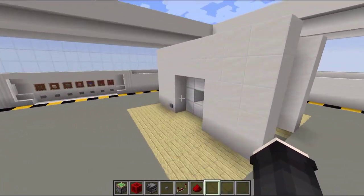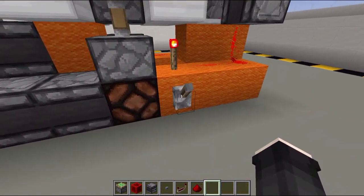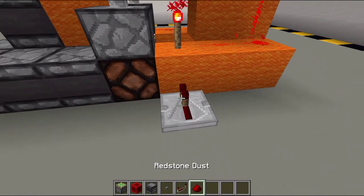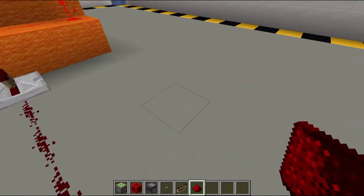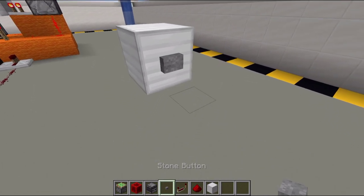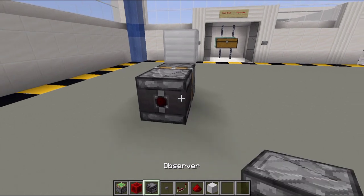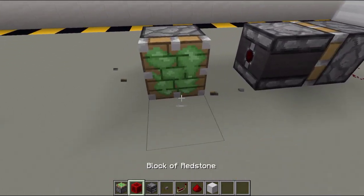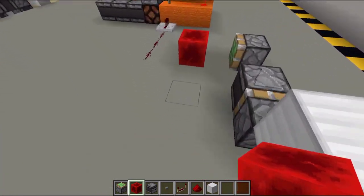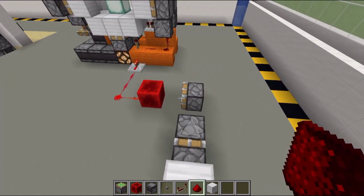Now I'll show you how to make a button version — so the door opens and closes automatically. Destroy the lever and place a repeater pointing into the input block. Connect it wherever you want. For example, place a button on top right here, then some redstone dust, a sticky piston, an observer block, and a block of redstone. Turn it on — make sure it's connected, place one more dust right there — boom, there we go, it's now fully working!